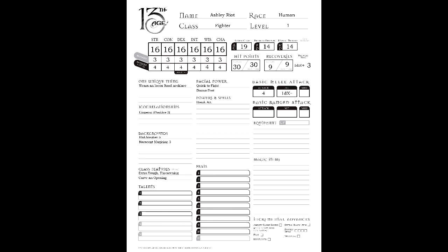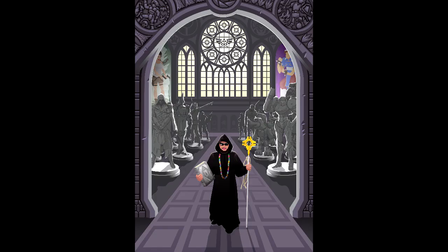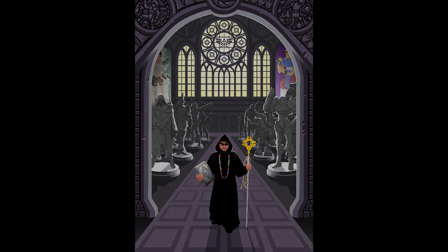I would recommend anyone using this system be fairly generous on re-statting talents, feats, and maneuvers through a campaign. Obviously, this character sheet is going to be a little incomplete as presented, but this is by design to reflect Ashley's status as a mechanical blank slate. That's the first of many in this series. If you've got a character you'd like to see me tackle, there's a form in the description you can fill out and send to me. I look forward to tackling more of these in the future. Until then, stay frosty everybody!